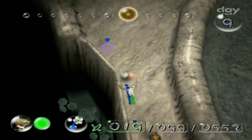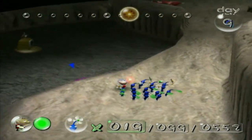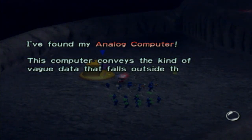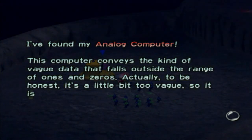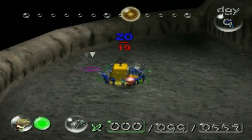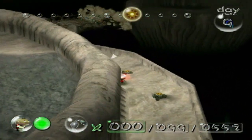There's a bit of a puzzle element to this ship part over here, and the ship part over there is actually one of my favorite ship parts to get puzzle-wise. We've got this piece right here — I found my Analog Computer. This computer conveys the kind of vague data that falls outside the range of 1s and 0s. Actually, to be honest, it's a little bit too vague, so it isn't very helpful. Yeah, I was right — it had to be 20 Pikmin. Of course, I'm one short yet again.